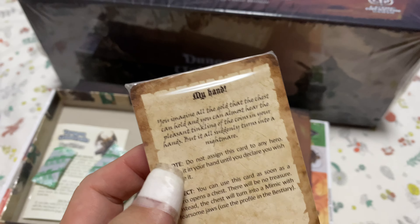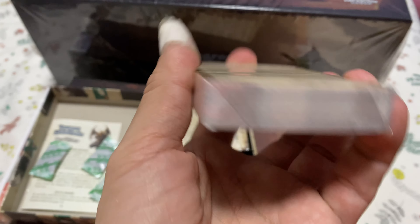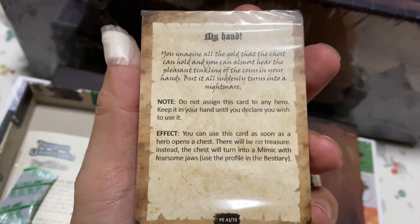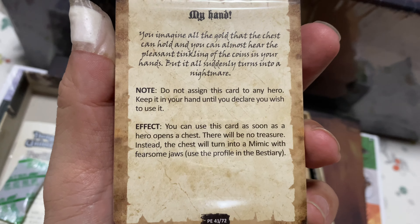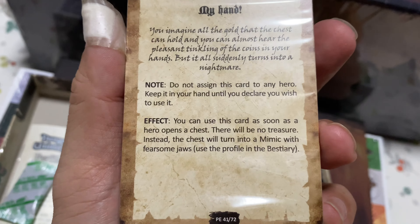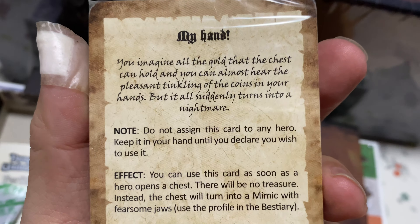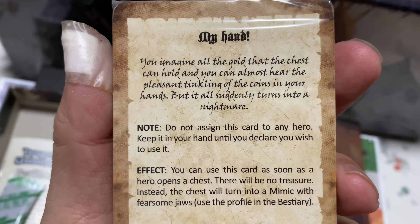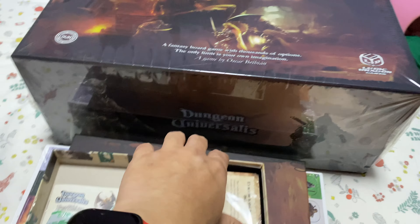There are two decks here. It's not much of a spoiler since there are thousands of cards and you'll never run through the same ones. One card says: 'Do not assign this card to any hero. Keep it in your hand until you declare you wish to use it. You can use this card as soon as a hero opens a chest — there'll be no treasure. Instead, the treasure will turn into a mimic.' This is really devious — sabotage a friend opening a chest by making it turn into a mimic.